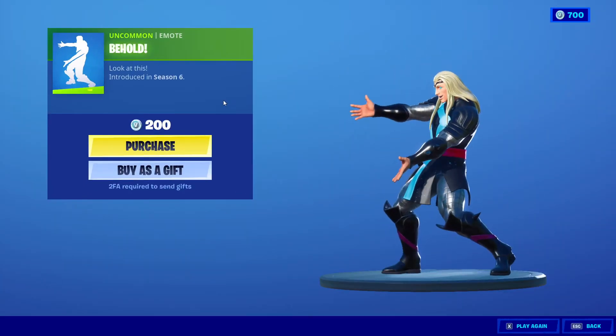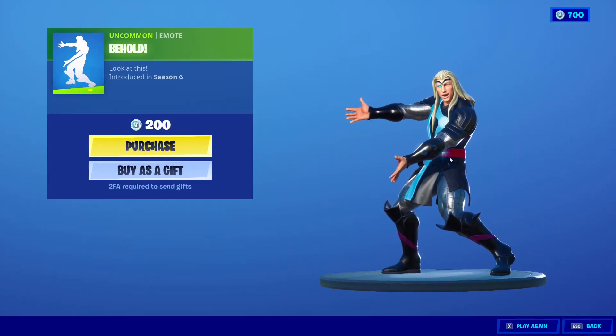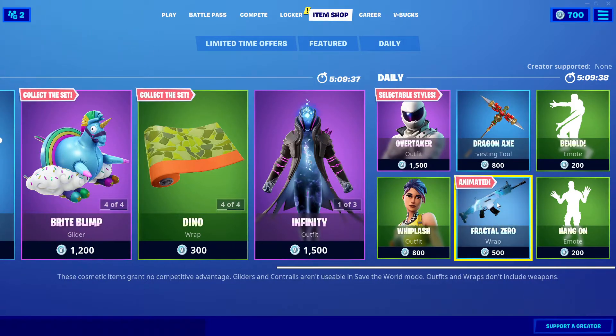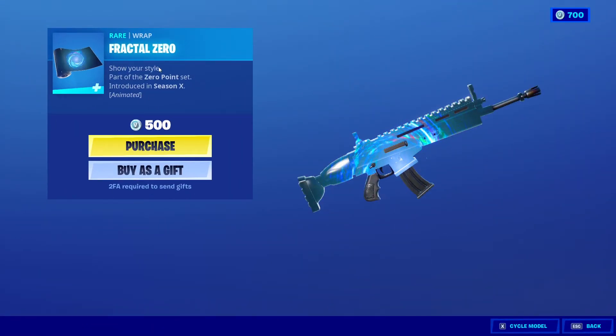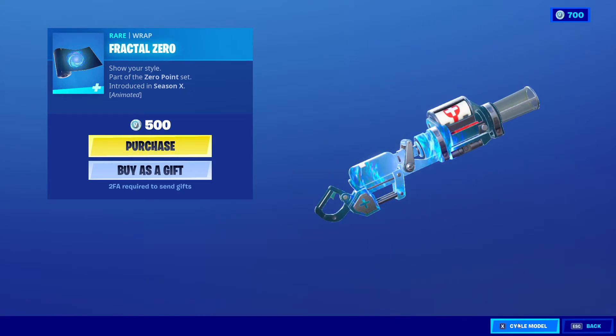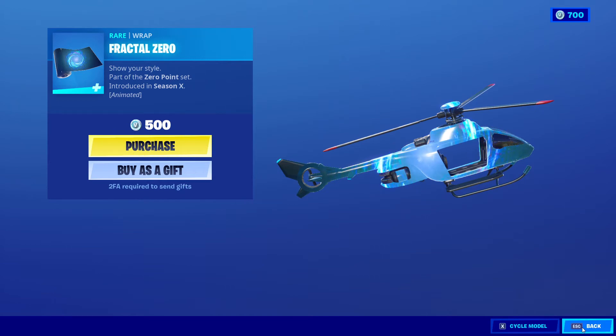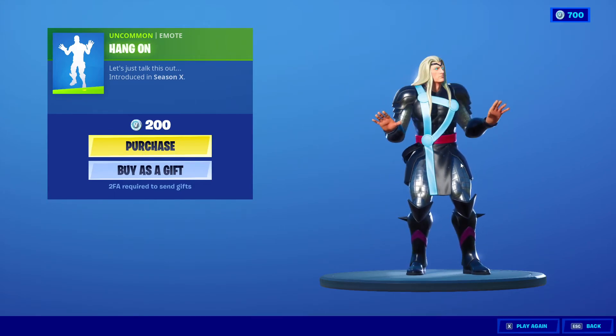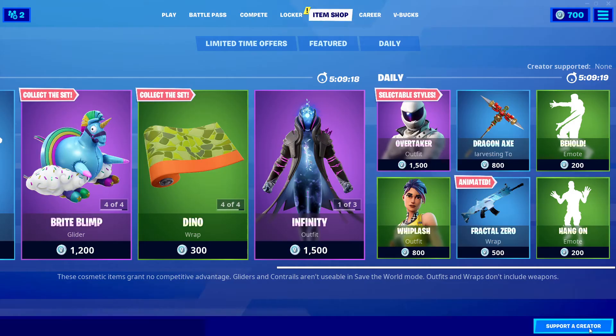We got Behold for 200 V-Bucks from Season 6, with Flash for 800 V-Bucks from Season 3, and we got Fractal for 500 V-Bucks from Season X — look at that, it looks trippy. Anyway, next we got Hang On for 200 V-Bucks from Season X.